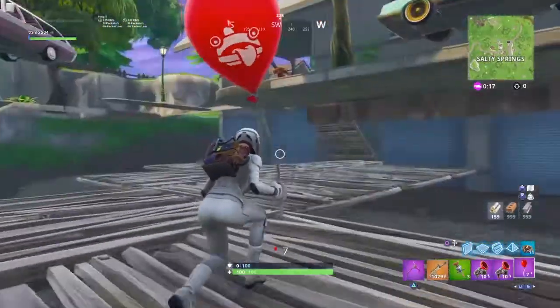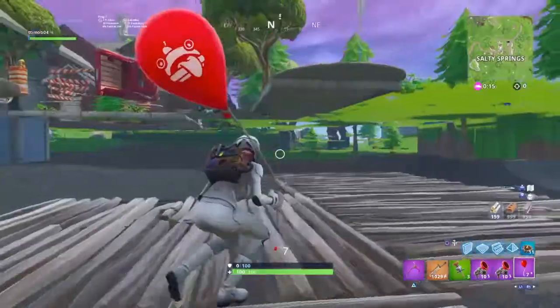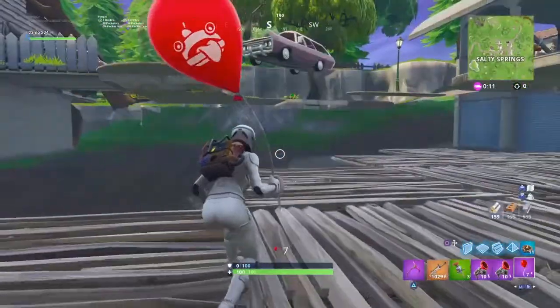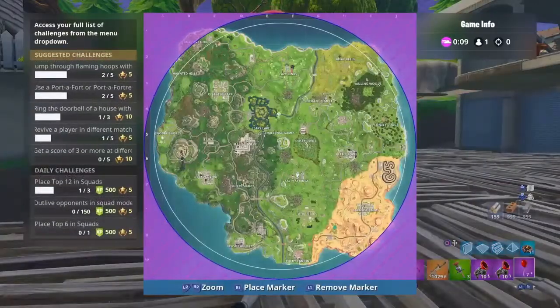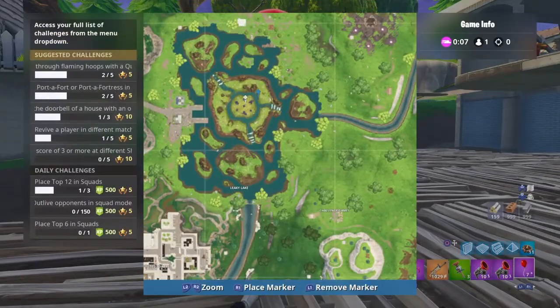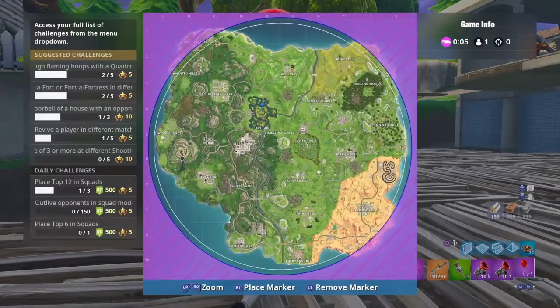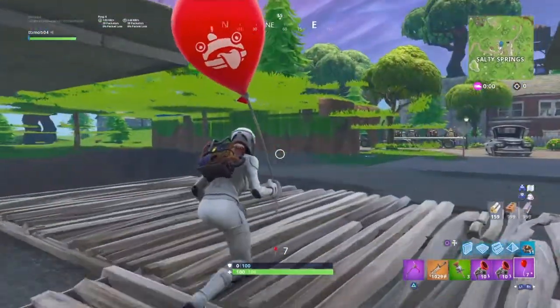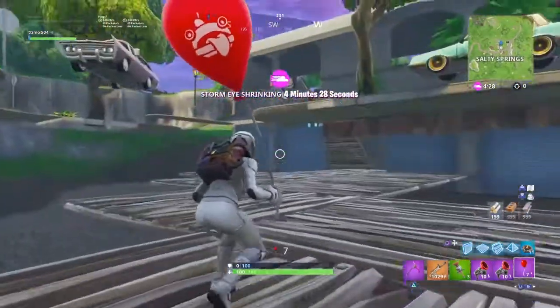What's up guys, today I'll be showing you how to get underneath Salty Springs. This is a very easy glitch and it's not an old glitch. As you can see on the map, this is the updated Leaky Lake, and I'm here under the map of Salty Springs. This glitch is very easy to do and I'll be showing you how to do it every step of the way.